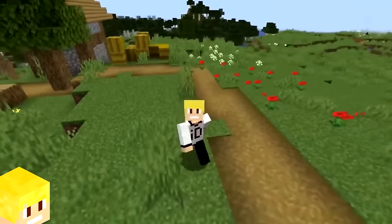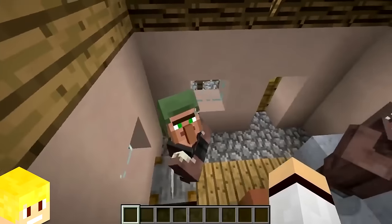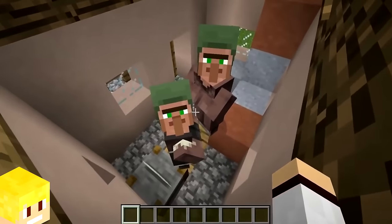In Java Edition, when the player switches to the Programmer Art resource pack, all villagers will have a green hood on their head.